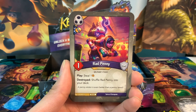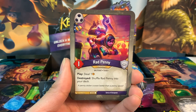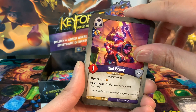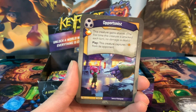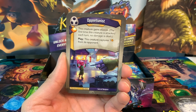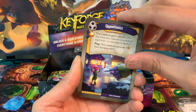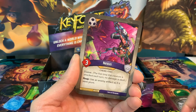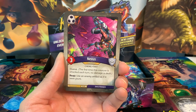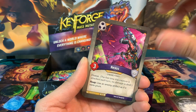Rad Penny is a creature with one power and an enhanced capture pip — really cool. When you play her you steal one, and when she's destroyed you shuffle her back into your deck. We have Opportunist, an upgrade with an amber pip: this creature gains elusive, and play, this creature captures one from its opponent — some capture so far. Nexus is a three-power creature with elusive: reap, use an enemy artifact as if it were yours — potential amber or artifact control. We had two of those.